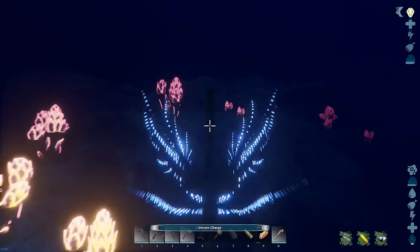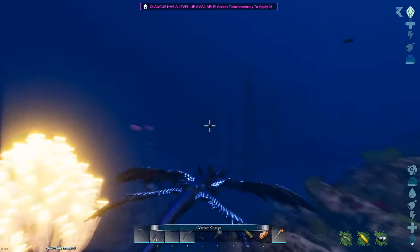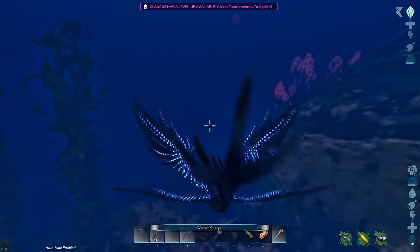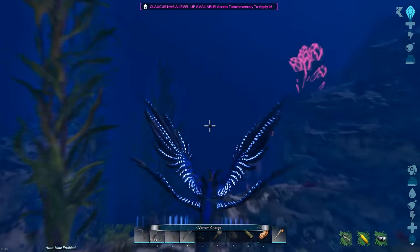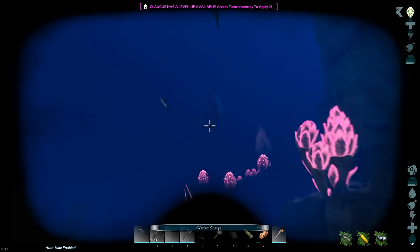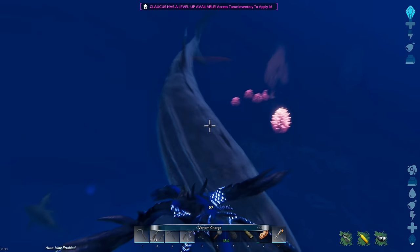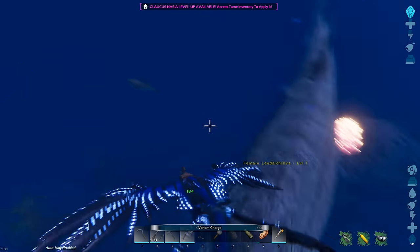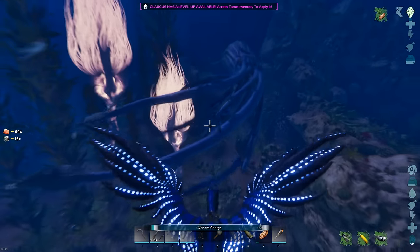We're back in the daytime now — the bloom was a little bit much at night. This is now 100% imprint and sprinting. It just feels so, so good. I do 184 damage unleveled, full imprint. Here's a fun idea — how does an Alpha Tuso handle this? That is an alpha Tuso, so let's find out the hard way. Can these guys get gripped by a Tuso?